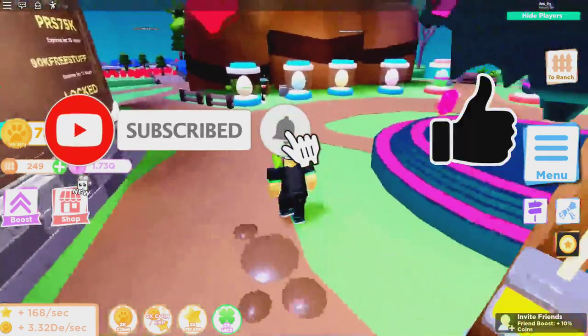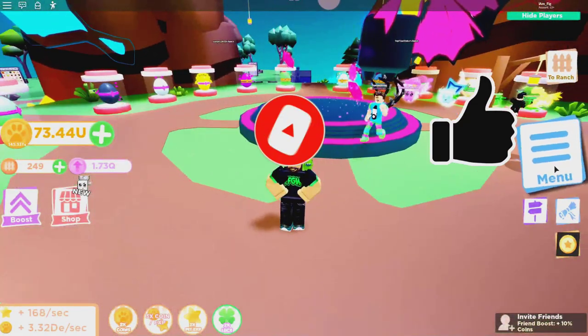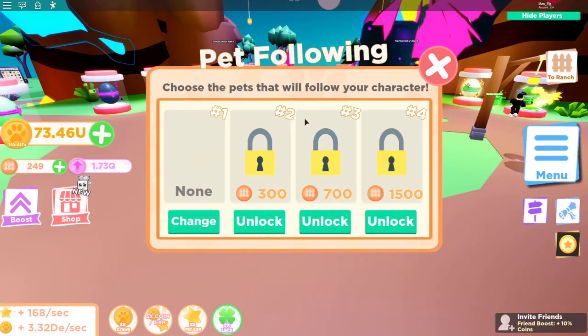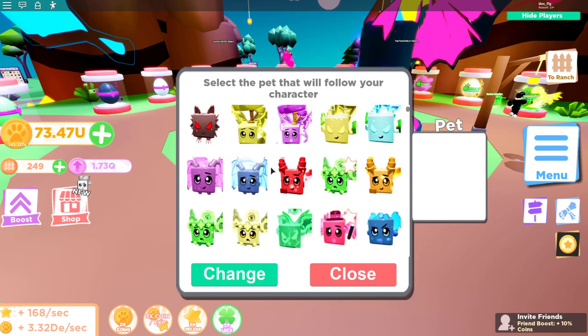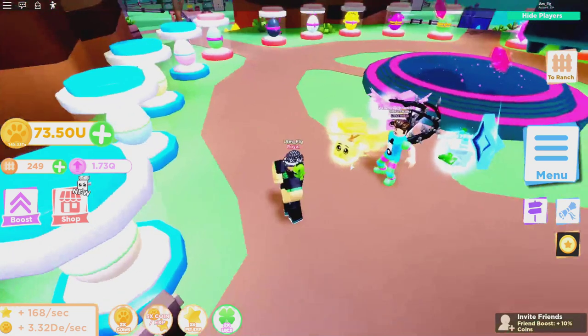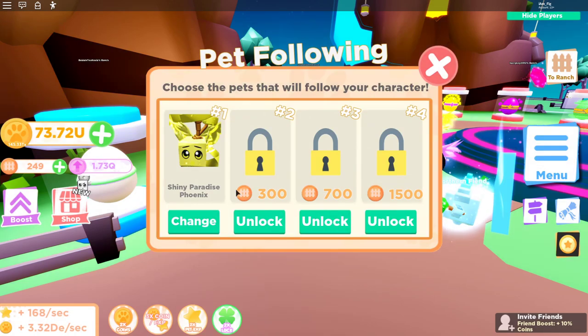Before we open the egg, let me show you some other cool stuff they added. Check it out — it's called the pet follow feature. There are going to be some pets that follow you around. You get to pick which ones you want, so let's go ahead and equip one right there. There you go, I have a pet following me now.